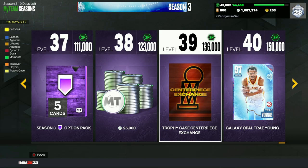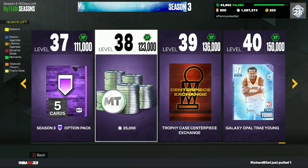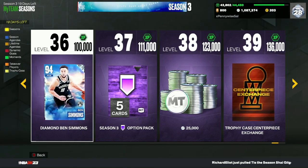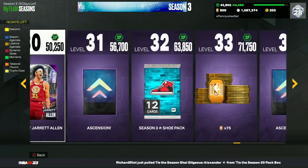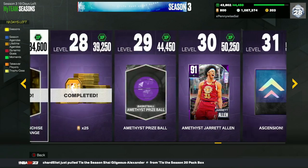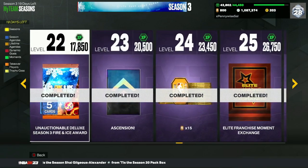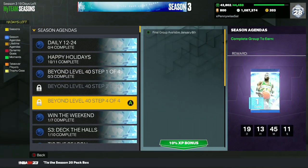XP is a great way to get centerpieces, and trophy cases are probably one of the most confusing but also one of the best things about My Team this year. At level 38 you get 25,000 MT, Hall of Fame packs, a Diamond Ben Simmons, trophy case option packs, ascension boards, tokens, shoe packs, and an Amethyst Jared Allen — one of the best budget centers in the game. So make sure you're leveling up and getting XP as fast as possible.